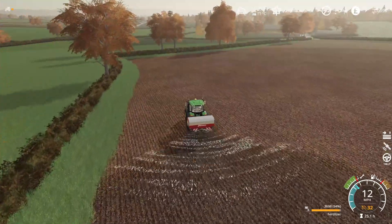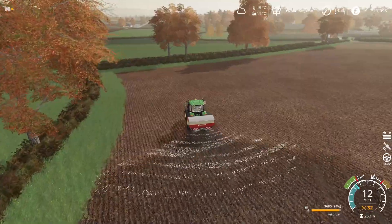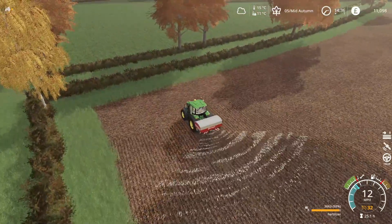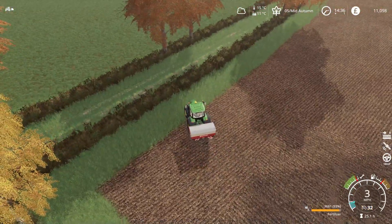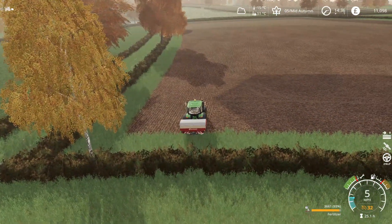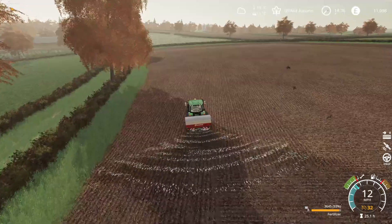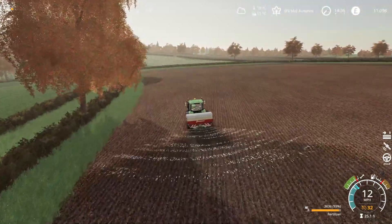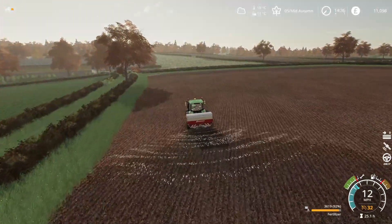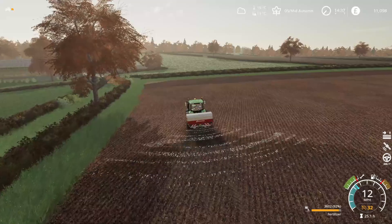I've contemplated whether to get a bigger fertilizer spreader — I think this one is 24-28 meters. I also have a modded Sulky fertilizer spreader which I think is 36 or 38 meters, quite a big width on it. We might end up swapping to that as well — a few vehicle upgrades on the cards, plenty of things to be saving up for.